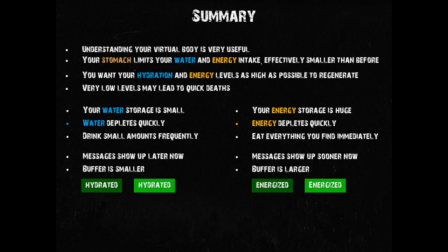Your energy storage is very large and depletes rather slowly. You can and should store an enormous amount of energy rather than carrying food in your inventory — eat what you find right away. Recent patches increased the levels at which you get the hungry warnings, so you now have a bit more time before entering risky levels. Just like the water level, the energy level you spawn with hasn't changed itself, but now it falls in the first stage of being hungry. There are now also two new indicators for high energy levels, but the highest indicator you can get shows up for the first time at only one-fifth of your entire energy capacity, so keep eating.